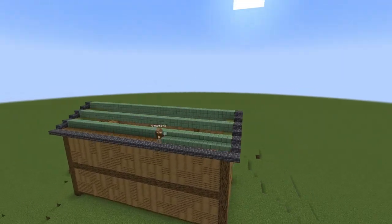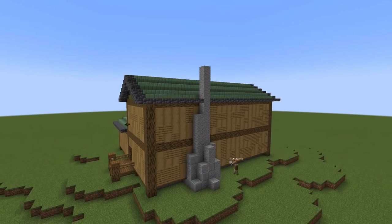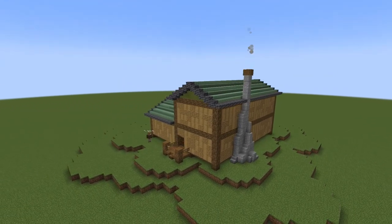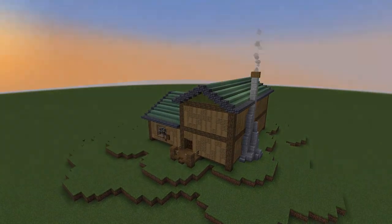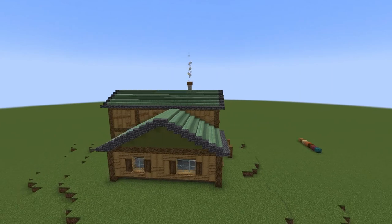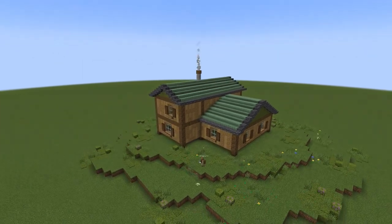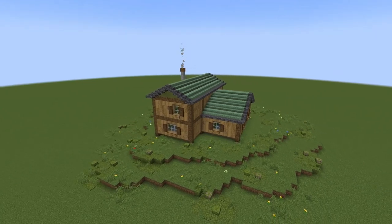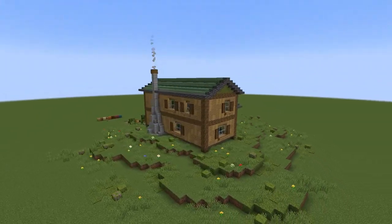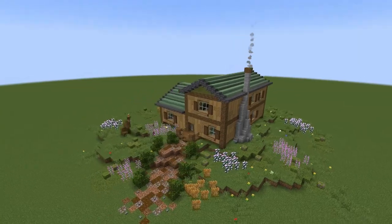I decided to do a slab roof with this house using fully oxidized copper. For the chimney I used andesite — I thought about stone, but andesite works better with the oak and green theme. I added some windows and window sills underneath them. The window sills and shutters are from mods. I added some shrubbery, some mosses all around, and a pathway up to the deck made out of stone and coarse dirt.